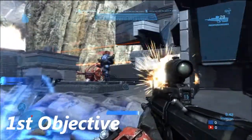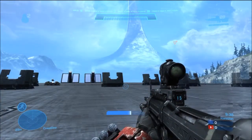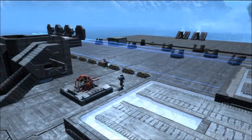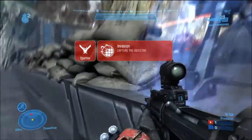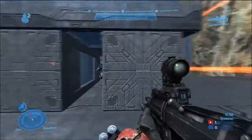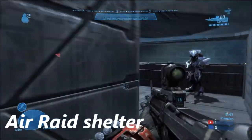Anyway, first objective — this is an invasion match. This is the first position, as you may see because I am taking it. It's pretty hard as well because you've got those artillery units in the air. So I'm going to show you a couple of bits about the map and a few details. Here we've got a sort of air raid shelter, as I like to call it.